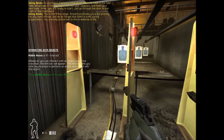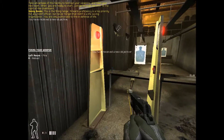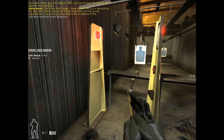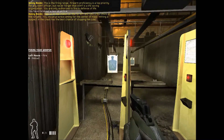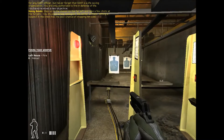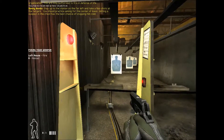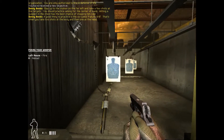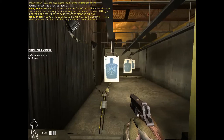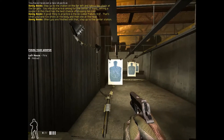This is the firing range. Firearm proficiency is a top priority for any SWAT officer. But never forget that SWAT is a life-saving organization — you're only authorized to fire in defense of life. Step up to the station on the far left and take a few shots at the targets. You should practice aiming for the center of mass. Hitting a suspect in the chest has the best chance of stopping him cold. A good thing to practice is the so-called failure drill: two shots at the body and then one at the head. When you're finished, step up to the center station.